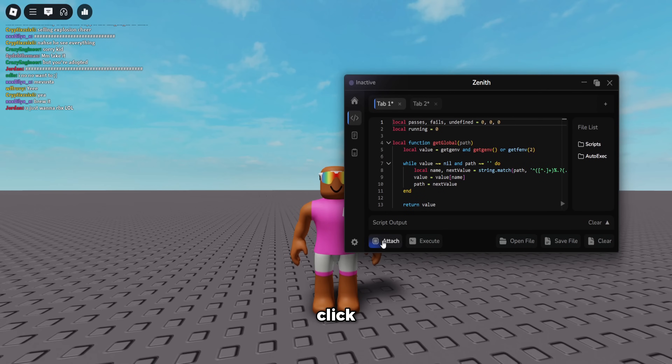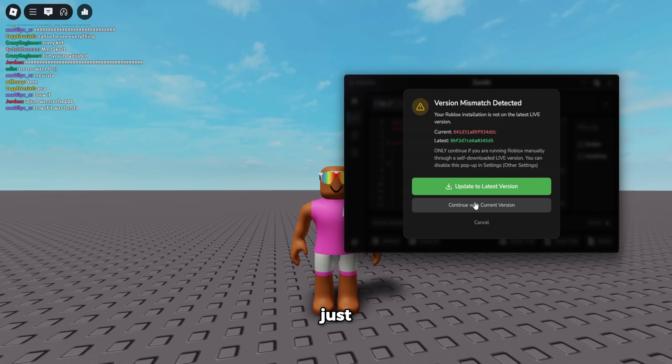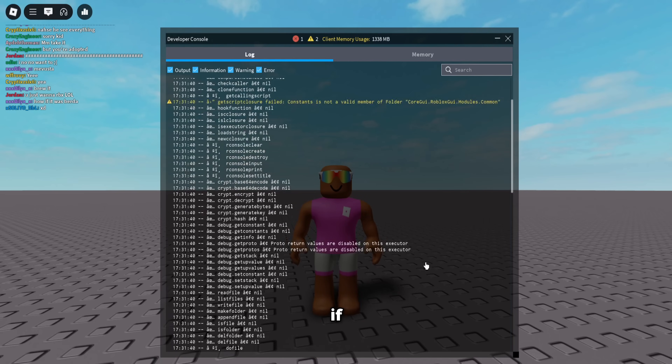First of all, here's the script tab — click attach and it's going to attach to the game for you. You can continue with the current version or update to the newest version if you want. You can see now I'm injected, so I'm going to execute the UNC test.